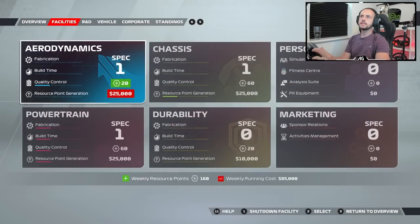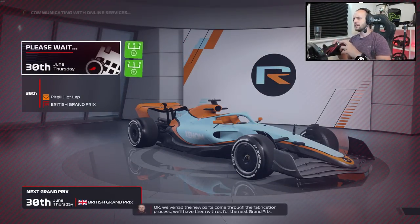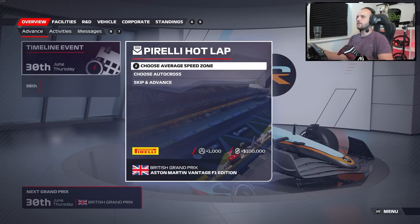We're now going to skip some more time. We've got two upgrades due on the car — the weight reduction. In fact, they're both guaranteed, they're both 100% guaranteed. They've gone on the car — lovely. We've got a friendly hot lap to do here. I'm going to choose the autocross because they are more fun.